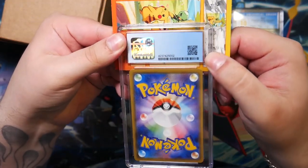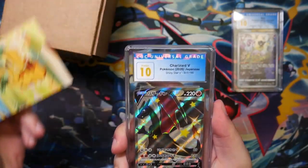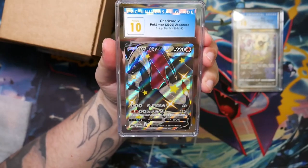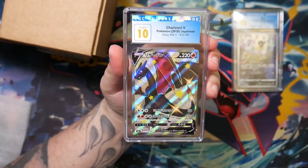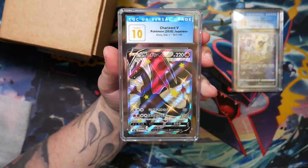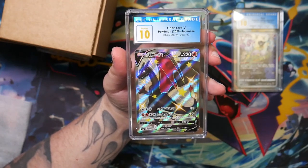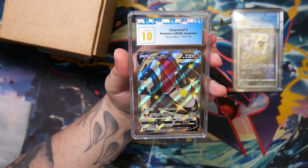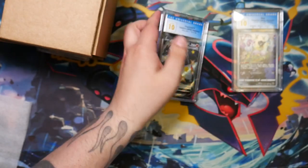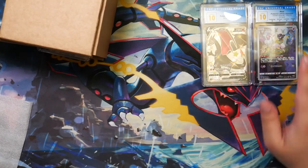The back also seems to be pretty good. Let's see what this is gonna be. It's a pristine 10. Okay, it's not a perfect 10, so that means there must be something very small wrong with it. But it's a pristine 10 - Charizard V from Shiny Star V. Okay, I like it. Keep it going. We have two 10s: one pristine 10, one perfect 10. There's only one card left.